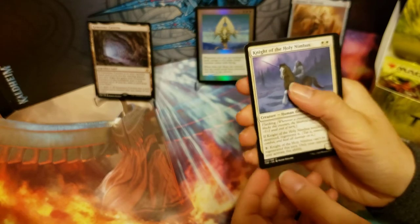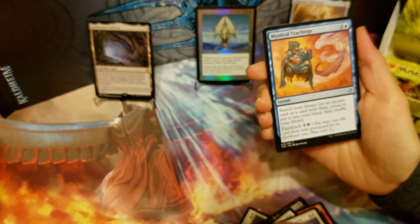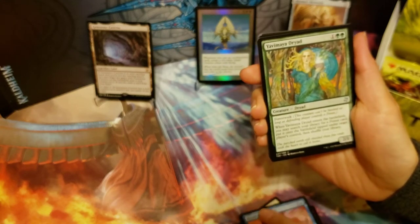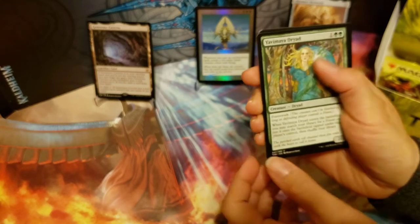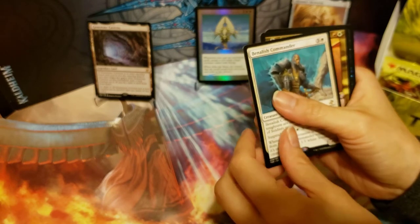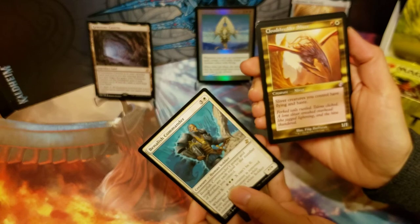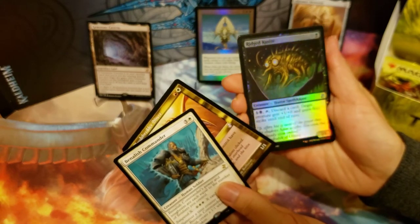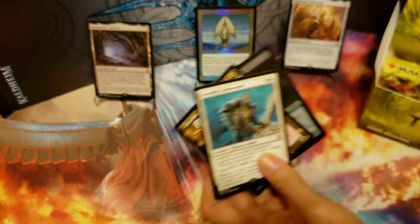We're going to get a Holy Nimbus, Mystical Teachings, a Yavimaya Dryad, and a Benalish Commander. Our time-shifted card is a Cloudshredder Sliver, and we got a Rigid Kuicite foil.